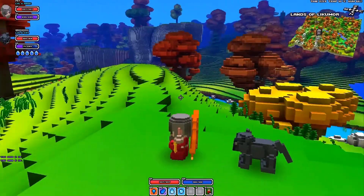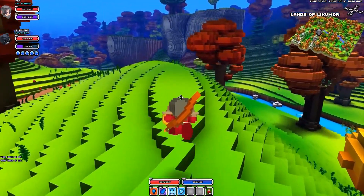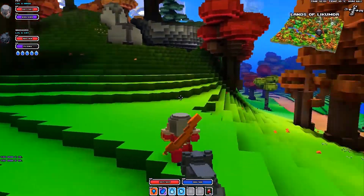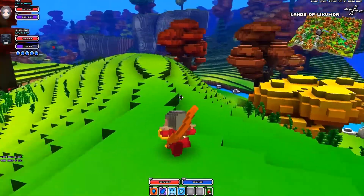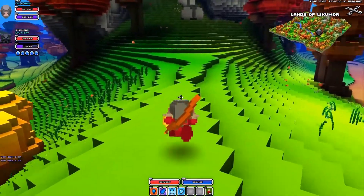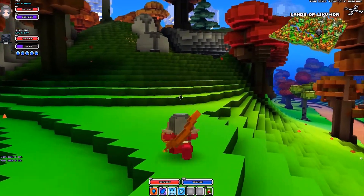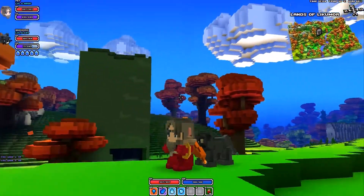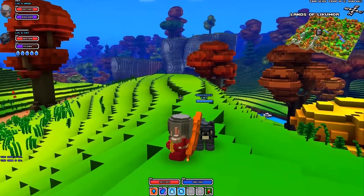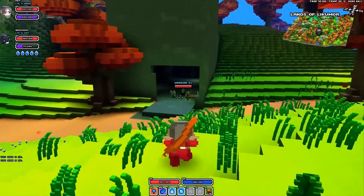Welcome back to another episode of Cube World. Last episode there were some framerate problems and for some reason it's still happening. I've restarted the computer and done all this stuff. It's been a couple days since I recorded and it's still doing that weird framerate glitch. I'm pretty sure it's just in this area with the catacombs, so we're just gonna have to take out the catacombs and then leave this area. Hopefully that will stop because it's really annoying.